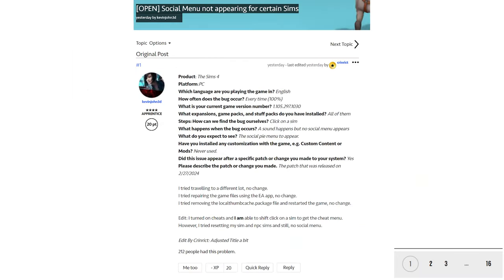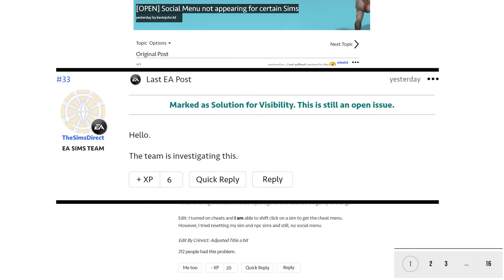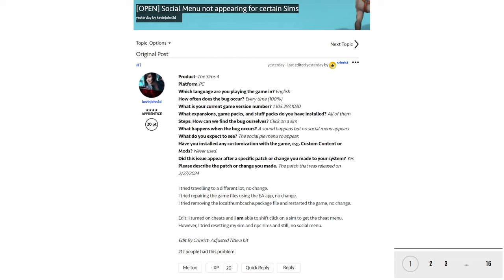For the first bug, the social menu is not appearing for certain Sims. This is not a mod issue — it's happening to people on console and to people with no mods in their game. There's a lot of speculation on this thread; at the time I got this screenshot, there were 16 pages of comments and 212 people had already added a Me Too. It doesn't affect all Sims, just some. There was a thought it was from Get Famous, but people are having it without Get Famous. There's also a thought it's tied to the old Seasons bug that got fixed. EA is very much aware and commented that they're looking into it, but I'm a little hesitant to update my game because of this bug.